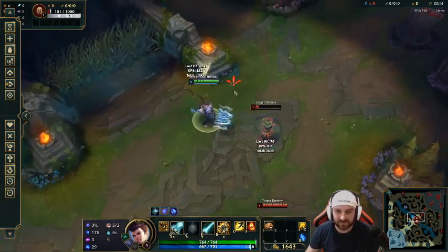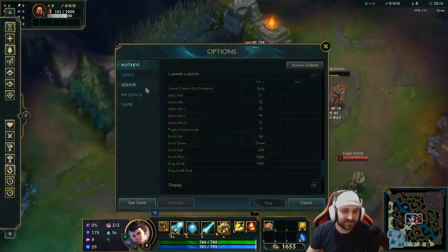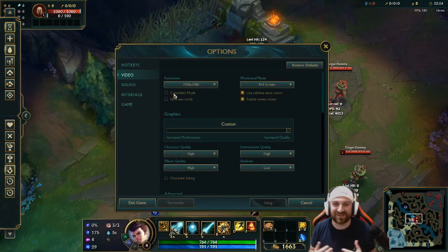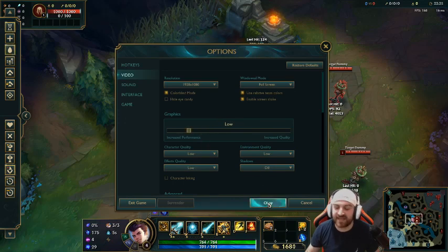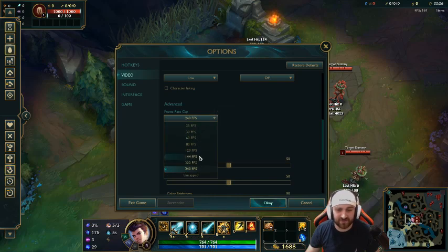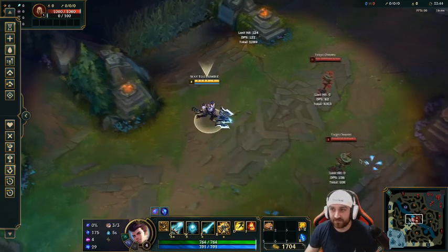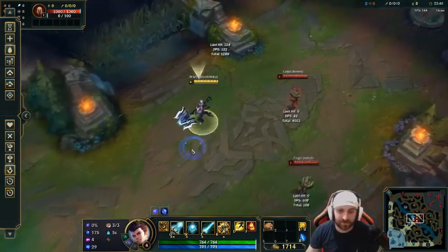Now for video settings: I recommend playing colorblind mode. Colorblind mode is really good because you don't lose track of yourself in a team fight. I put all my other settings on low because I like to have good FPS — this game eats up your FPS for some reason. I always cap my FPS so it doesn't fluctuate; it just stays steady.